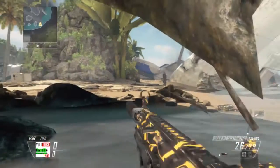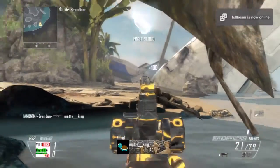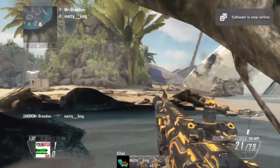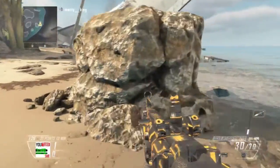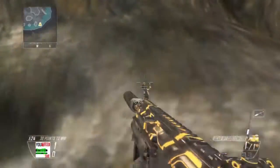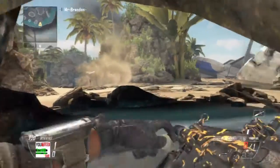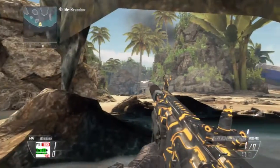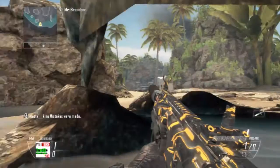You might be thinking, why is this so good? Well, if you see, I've just shot my friend there through the rock. And you can also fire noob tubes through the rock, which I will show you right now. As you can see, I can fire noob tubes through the rock. And you can actually kill your friends with all this as well, and you can get really cool scorestreaks and stuff.